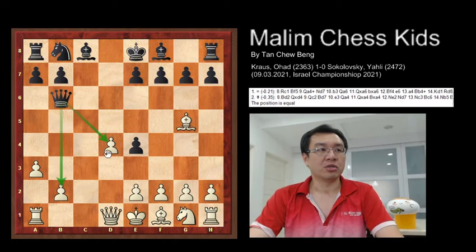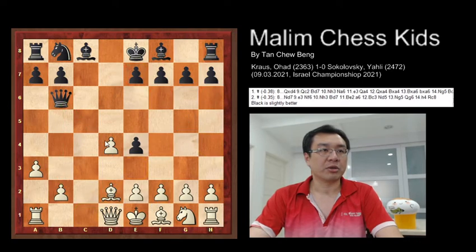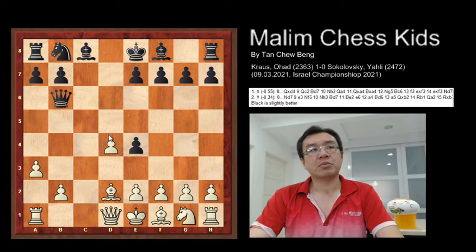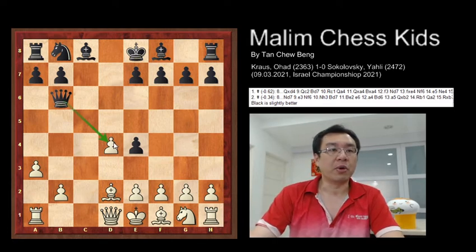The game continues with bishop to d2, giving up the pawn. At this position, the best move for Black would be to capture the pawn, winning a pawn ahead.